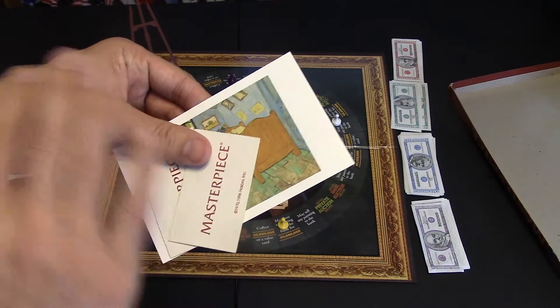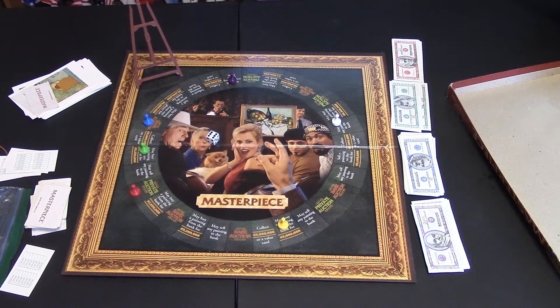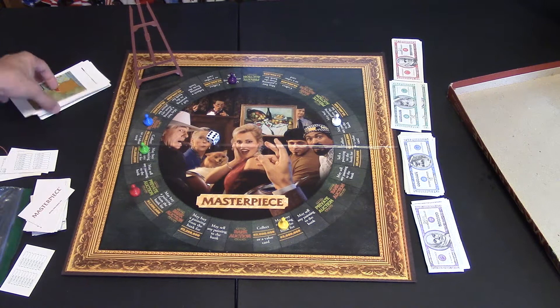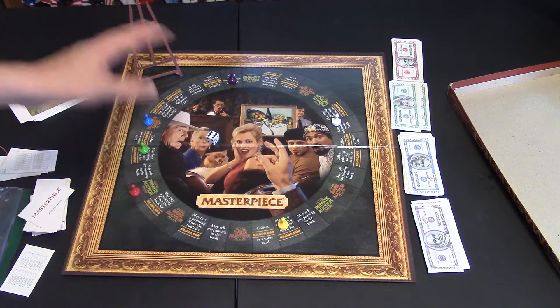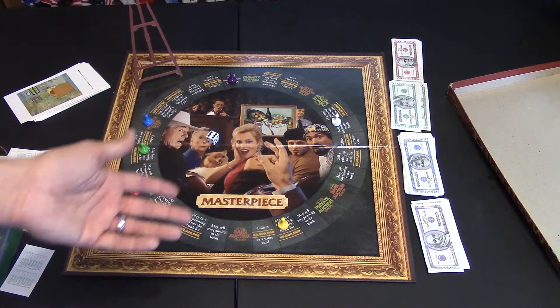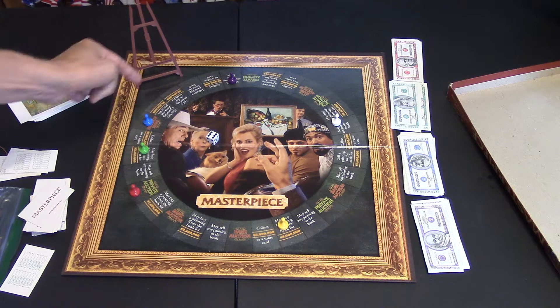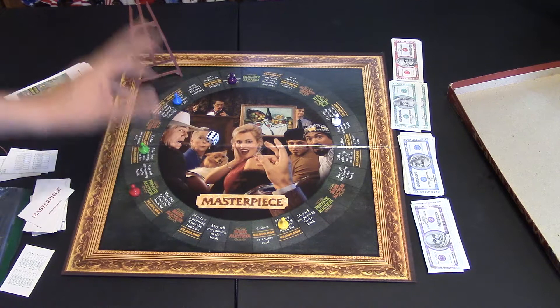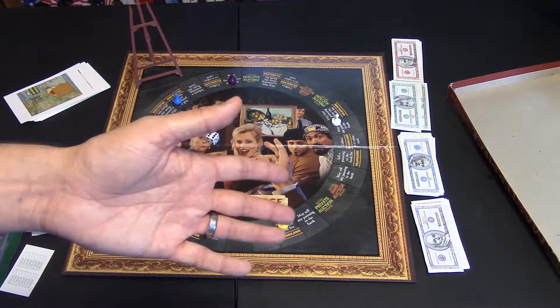There are other spaces where you can buy a painting from the bank for a set amount of money. It'll tell you how much, and you get the next painting off the stack. Some spaces say you may sell a painting back to the bank, and you can sell it for whatever the price listed is. Others say you must sell one — like 'sell a painting back to the bank for $3.5 million.' There's no maybe; you have to do it. So hopefully you can sell one that's only worth $2 million for $3.5 million — or even sell the forgery that way.